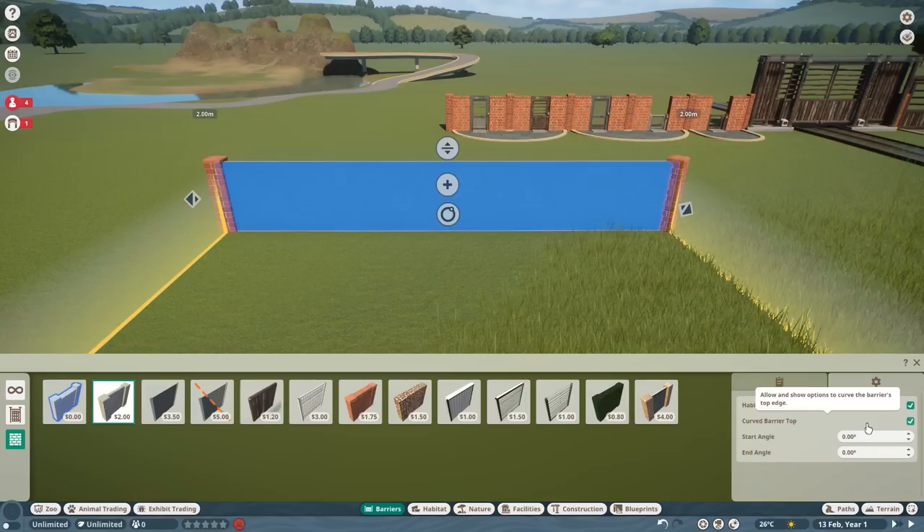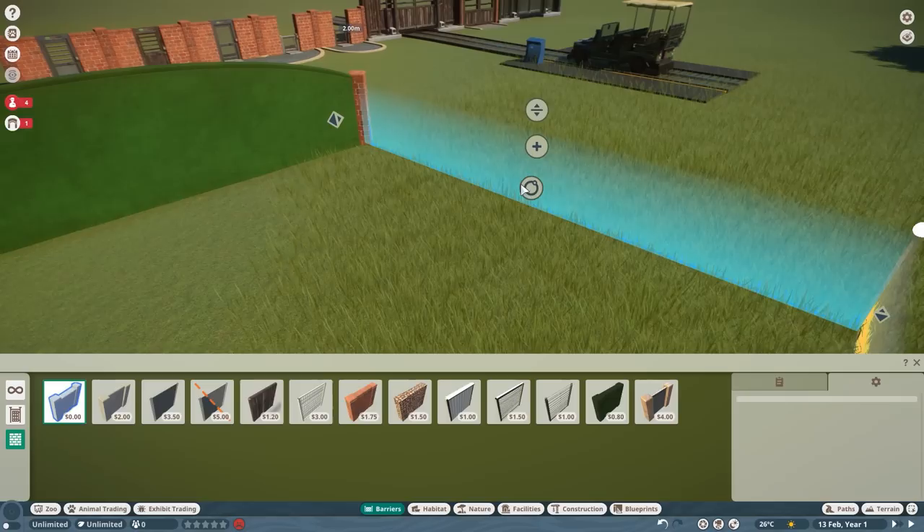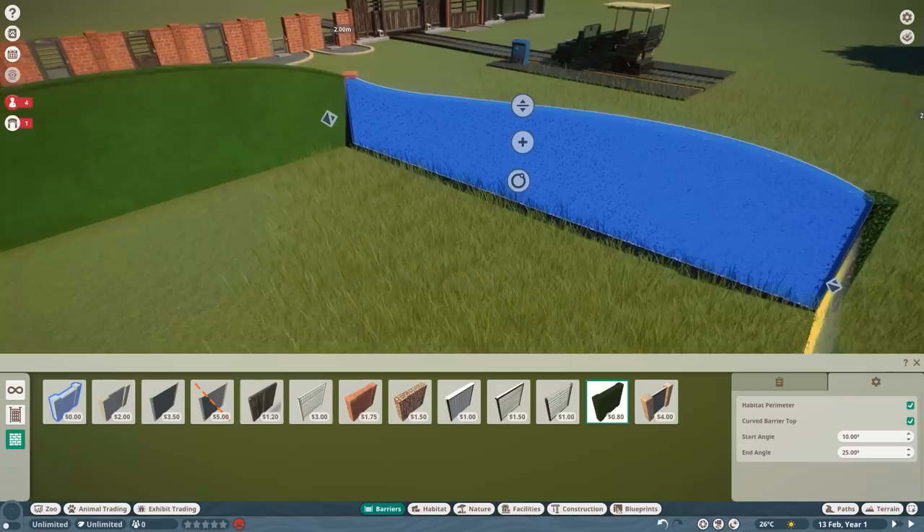You can also change the form factor of the top using the curved barrier top option. Clicking that enables another menu where you can set degrees. The start angle is always from where you started to build — the left-hand side — and the end angle is where you end. Keep in mind it works in the opposite way: positive start angle goes down and positive end angle goes up. So if you go minus 25 on the start you get a perfect rounded top. You can do this with every piece, even a hatch.